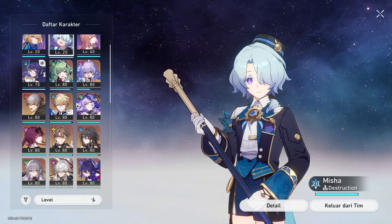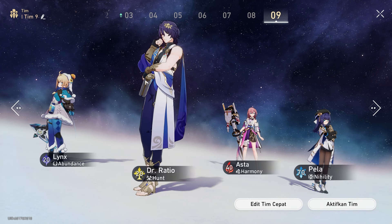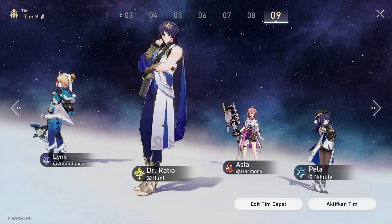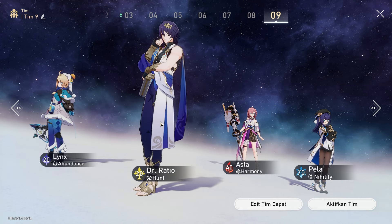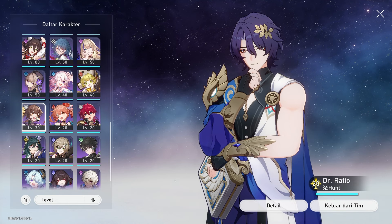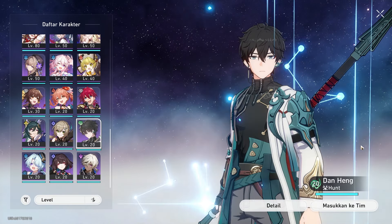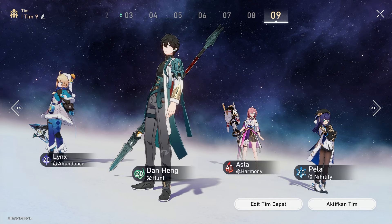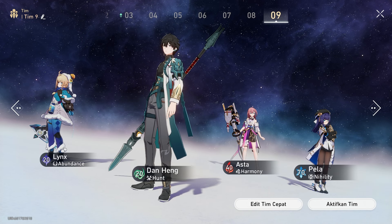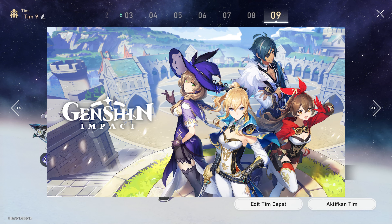You can replace Misha with another DPS. The most budget DPS options include Dr. Ratio, who is also free, and they give a free five-star which is really good. Susan can also work if you really need to cover a physical weakness. If you want to be really cheap, you can use Danheng, who is pretty much the cheapest option since you're guaranteed to have Danheng.